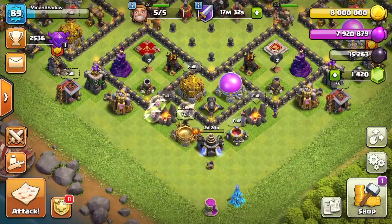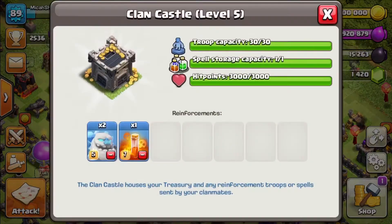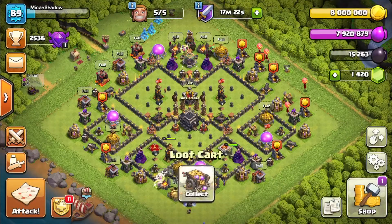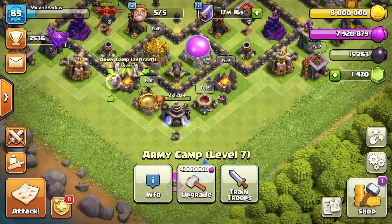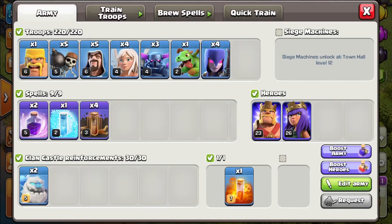So we start off with the army, and we're going to take a look at this army for quite a while. It just sort of showed you the CC troops, but then we'll go over to the barracks and look at our actual army in its entirety with heroes and everything. Going over to the barracks, we will find ourselves the army we have been training. I use this one — I've used it for a while.